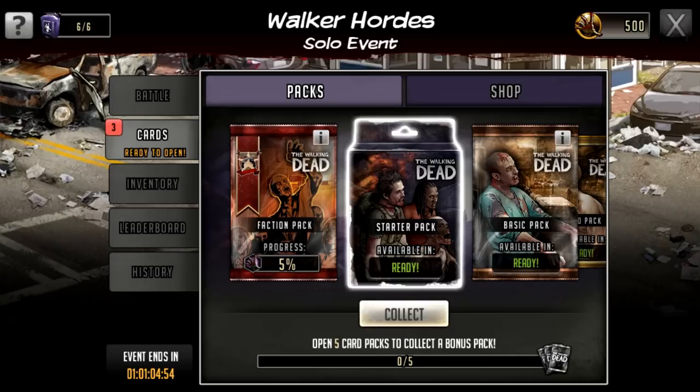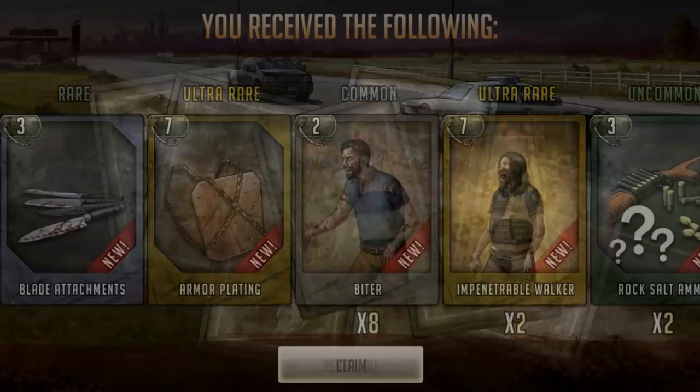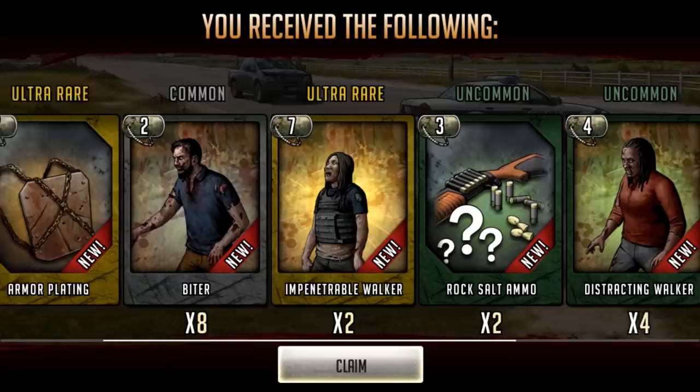When you open these packs you will receive cards for walkers and debuffs — we'll go through it when I open them. Once the tournament is over all of those cards are removed and you start the process again when the next tournament starts. We're going to open up these cards now — I'm not really sure what we can get in this first one since there are no odds displayed. I've got no idea how many cards we even get, so let's just open it.